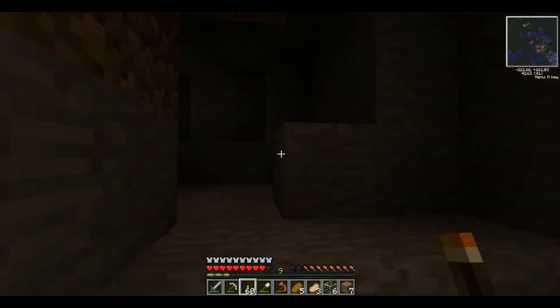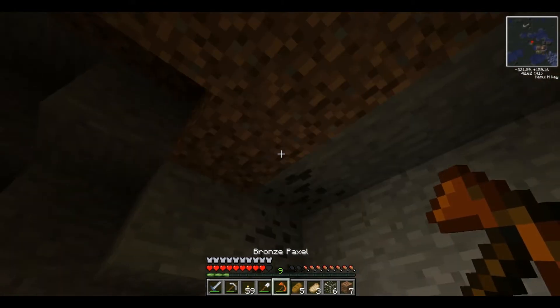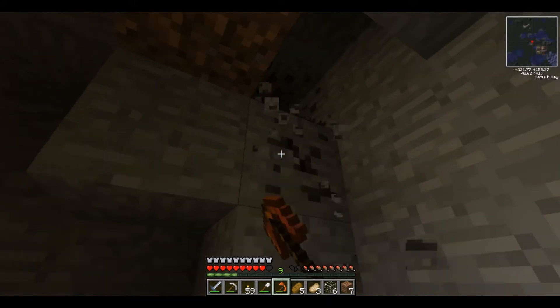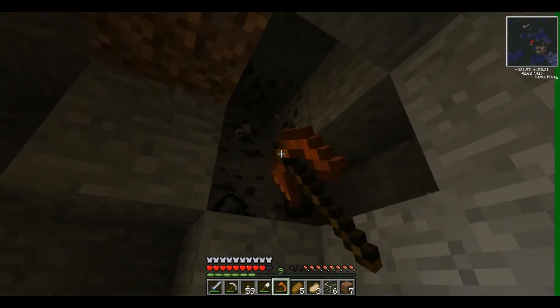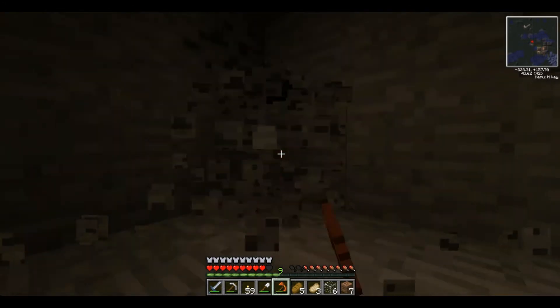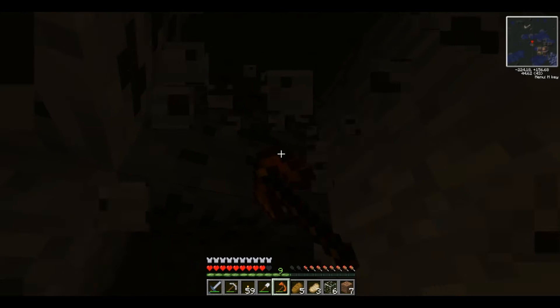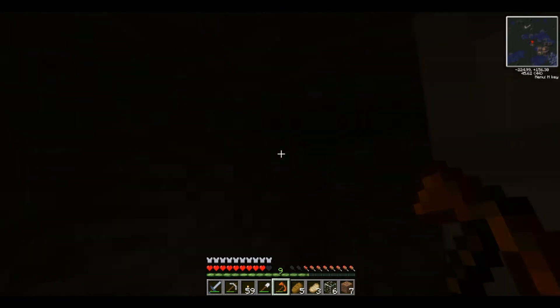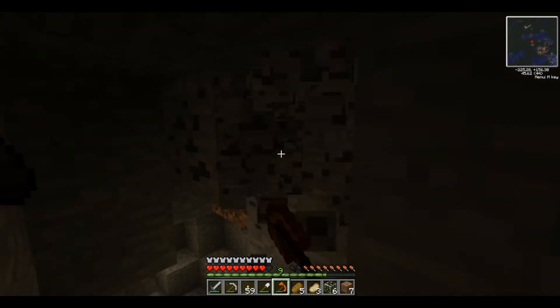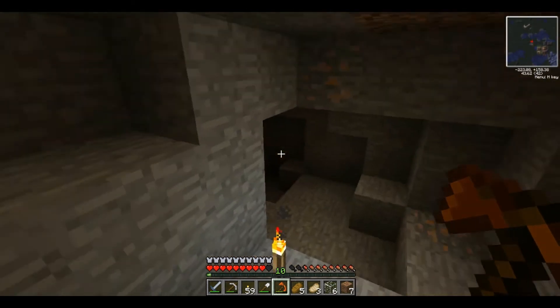There's a little zombie over there — it might be a dungeon, but I don't really want to go over there. It says I need to find diamonds and I'm not leaving without some. Coal, coal, coal — I'm going to put those iron away. Leveled up.